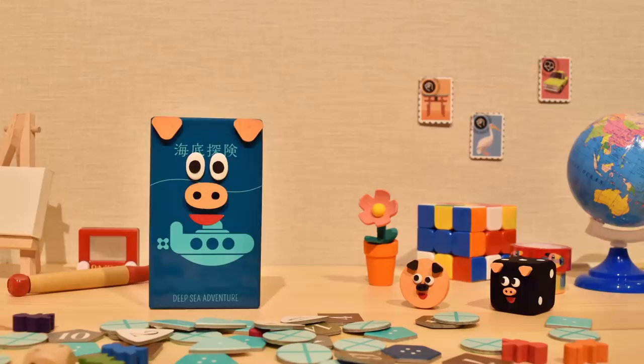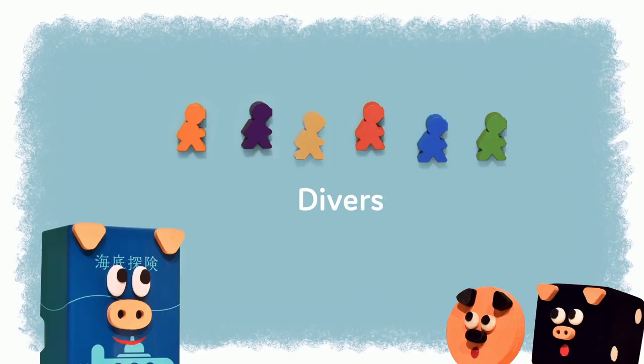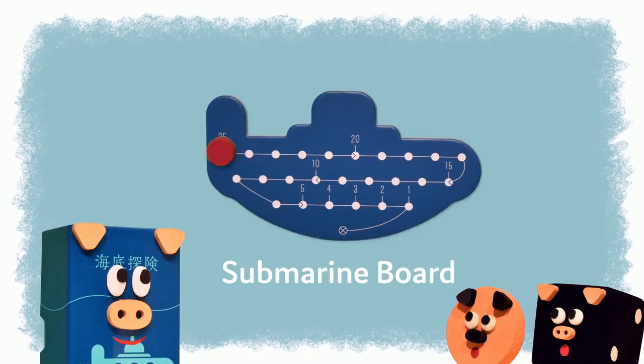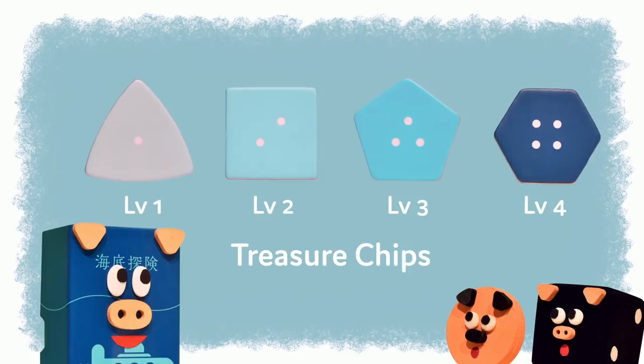Okay, but first let's take a look at what we need to play. These are the divers — pick a color. This is the submarine board. The oxygen marker on the board shows how much oxygen is left. The dice have dots from one to three — use both of them. These are the treasure chips: levels one, two, three, and four.